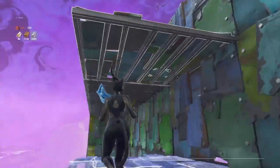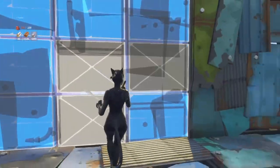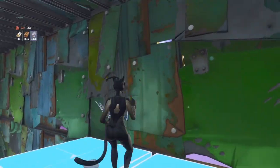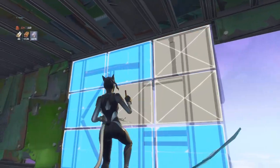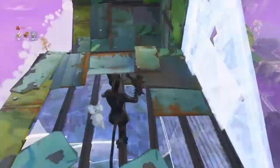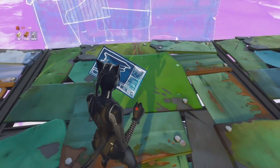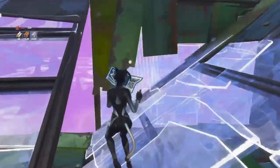Now we're gonna make the eyes. On top of the nose, you have to edit it like this, then mirror it — like this and like that. Then you have to place the pyramids like a ramp so it's nicer.